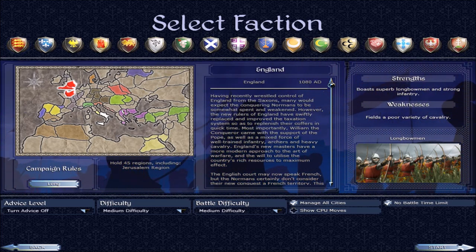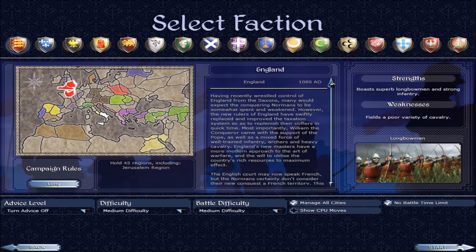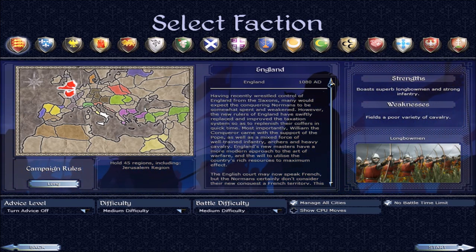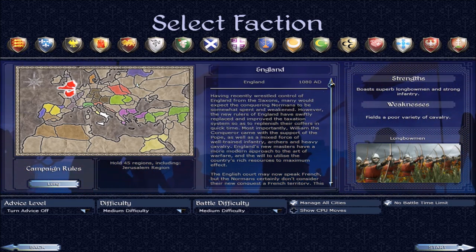Basically it was a close vote. What we're going to do is move a faction to a different uncommon area — in this case it's going to be Russia moving to Florence. The second highest vote was France moving to Jerusalem. I got three votes for each on YouTube comments, and an additional four on each via Steam message, so it was tied 7-7 in total votes.